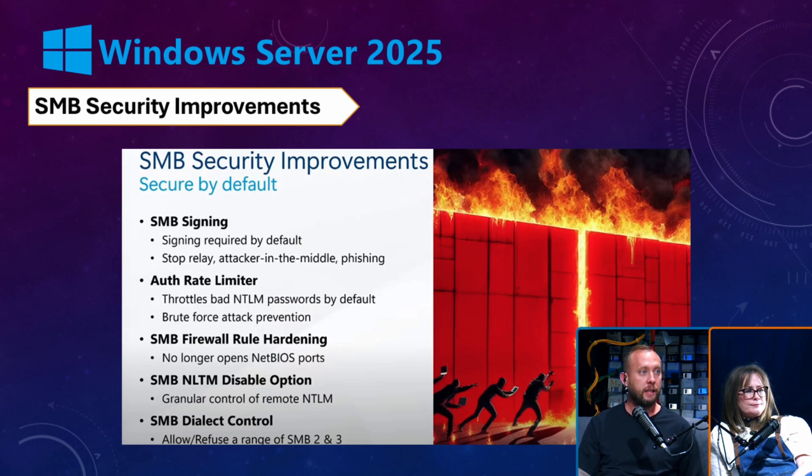Turning on SMB signing is going to stop phishing or attacker-in-the-middle type attacks. We're also throttling the rate that NTLM hashes can be thrown, and those old NetBIOS ports are off — which works hand in hand with SMB over QUIC to keep things secure.